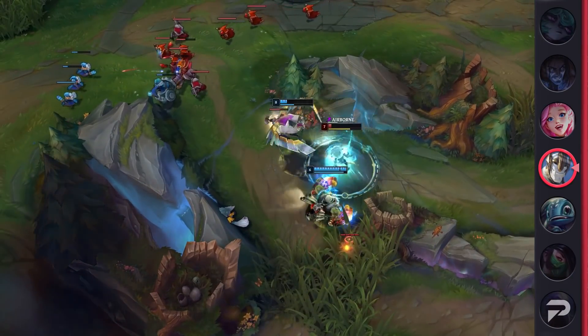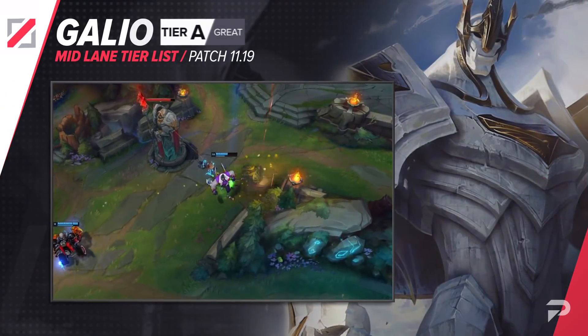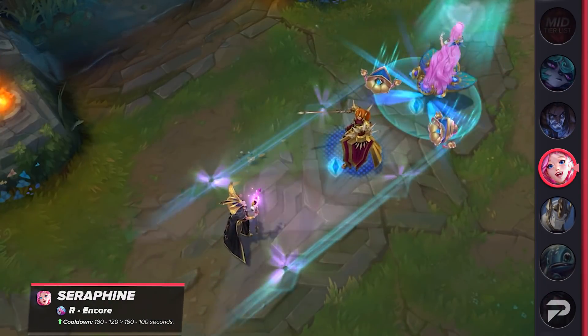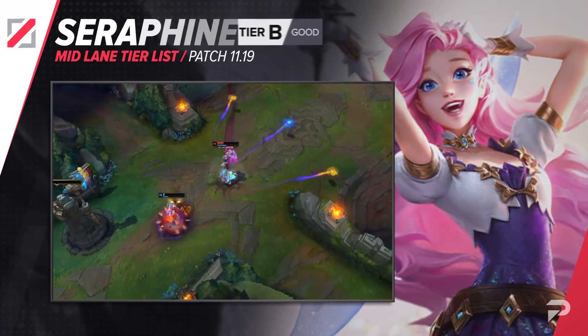Galio was also buffed. While his damage wasn't buffed, his W's cooldown now reduces with level. Some more utility still helps, but we'll leave his placement untouched. Seraphine also received a buff — the cooldown on her ultimate was reduced by 20 seconds flat, enabling her to fight at full power more frequently. In spite of this buff, Seraphine will be remaining in the B tier.